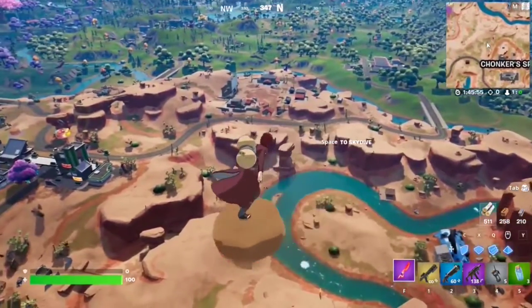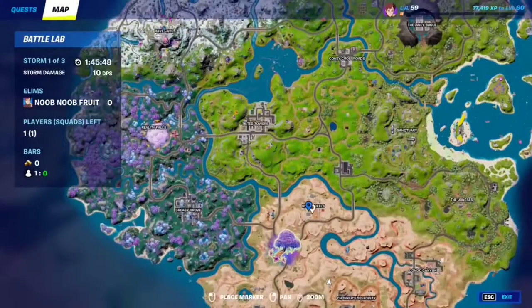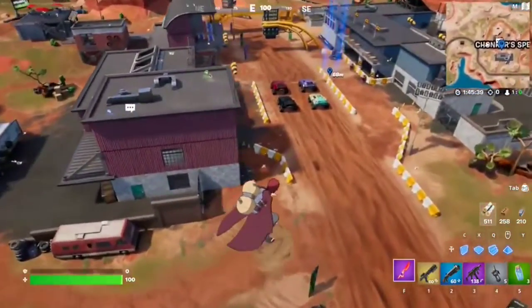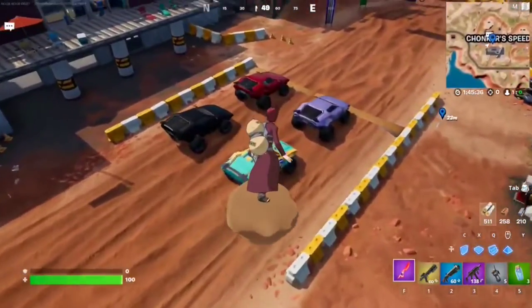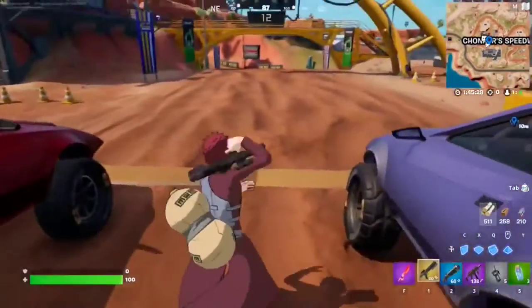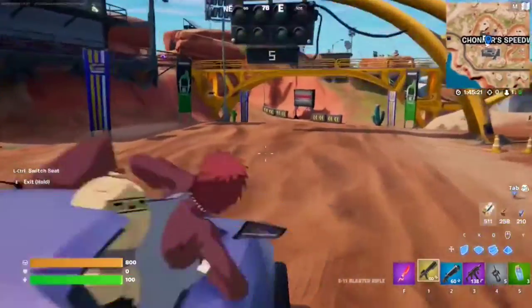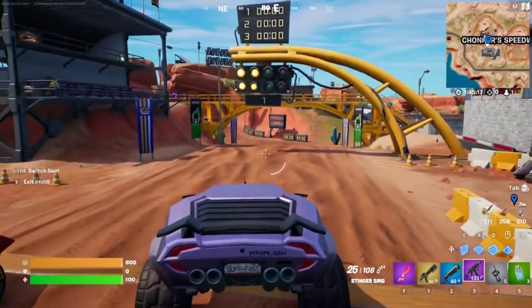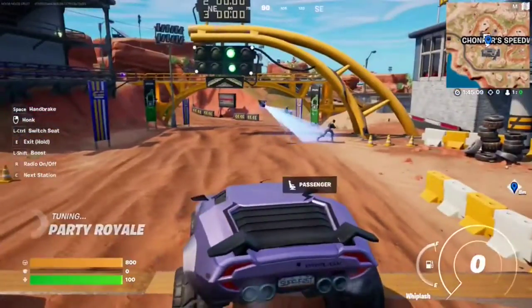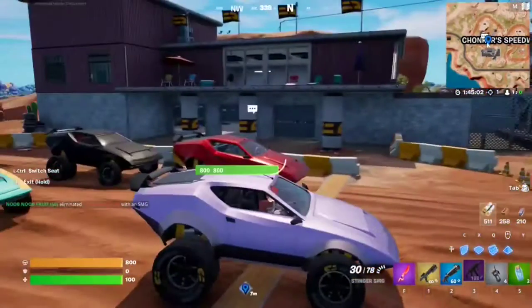For this Week 4 seasonal quest, you have to deal damage to opponents while in a vehicle. The best way is to land at Rocky Reels or Trunker Speedway where there are guaranteed vehicles. Go to Trunker Speedway and in the middle you'll have these upgraded cars. Go inside, switch to the passenger seat, use a weapon and shoot outside. Just find yourself an opponent and shoot them — that's the basic idea. Just do that and that should be the quest.